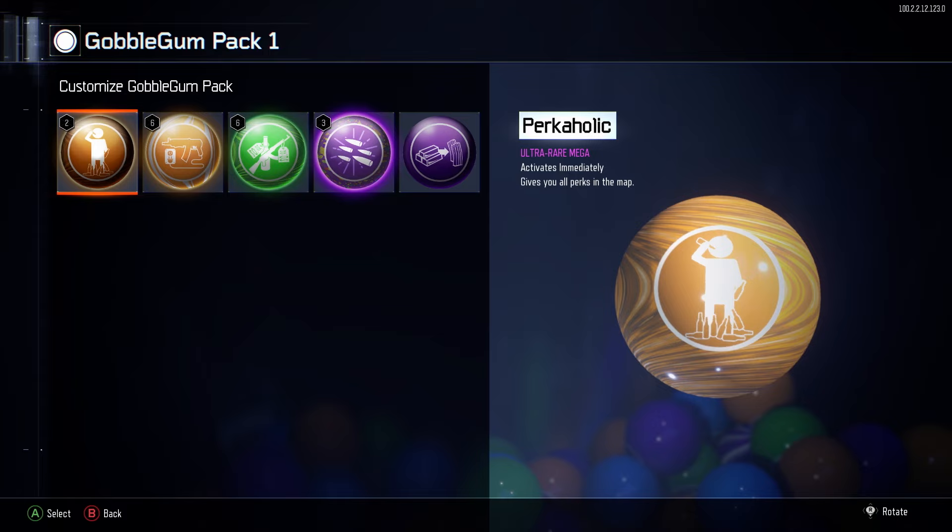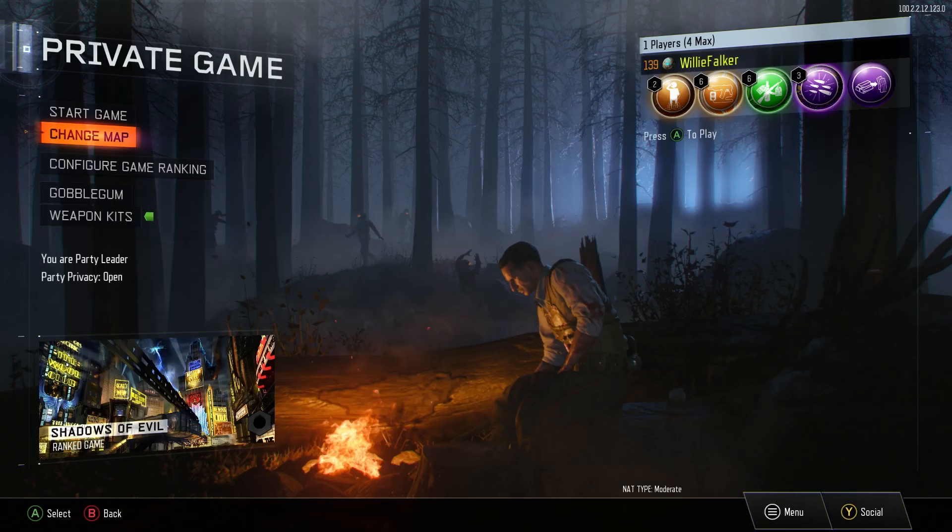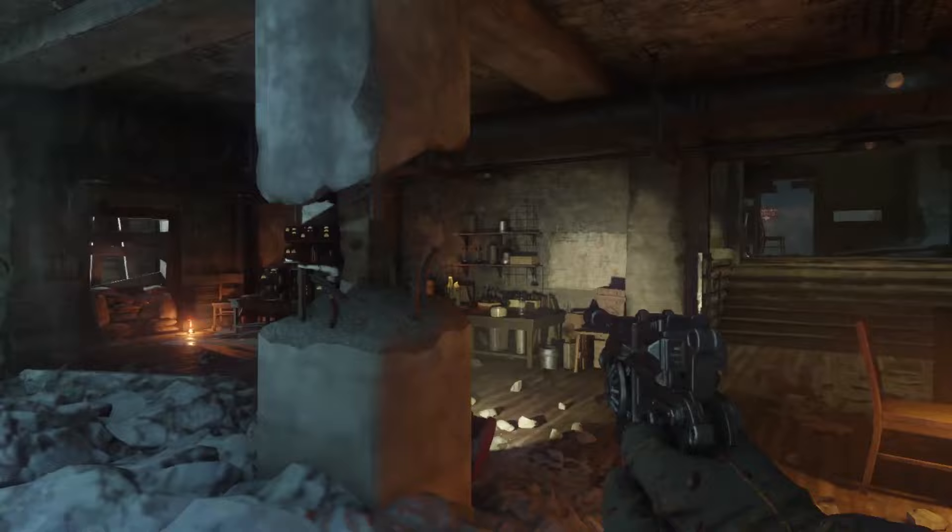For this to work, you're going to need three specific Gobble Gums: Perkaholic, Wallpower, and Fatal Contraption. Don't worry if you only have a couple of them, because with this method you're going to end up keeping your Gobble Gums no matter what. Once you have those Gobble Gums all set up, head down into Origins and start a game.